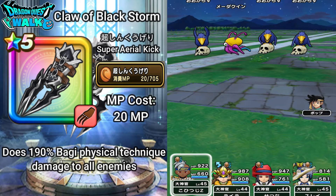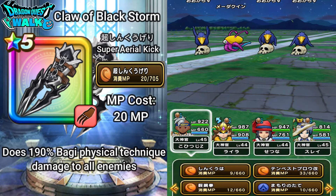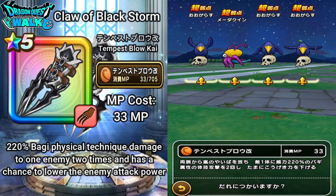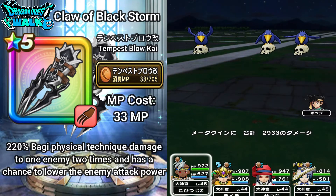I wasn't expecting to die there — I should have been paying more attention. The final ability is Tempest Blow Kai. The MP cost has been increased to 33 MP. It does 220% Bagi physical technique damage to one enemy two times and has a chance to lower the enemy's attack power. Most likely at least one of the enemies will have their attack lowered — and that's actually pretty good.